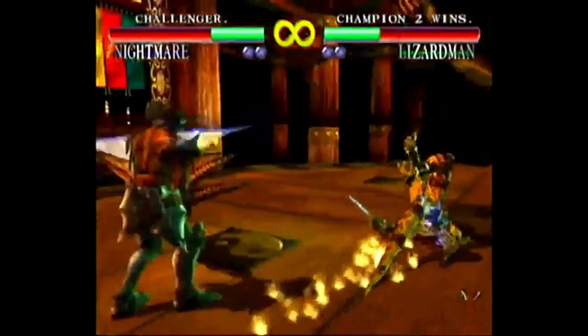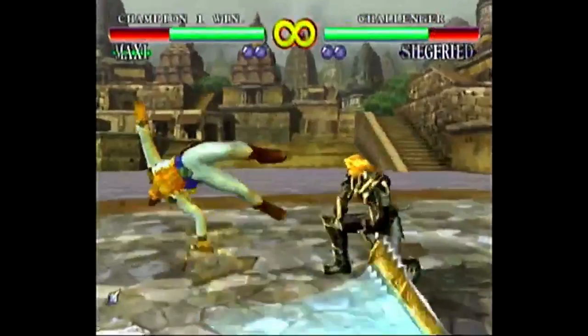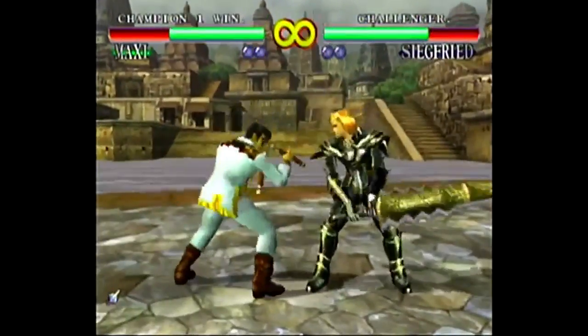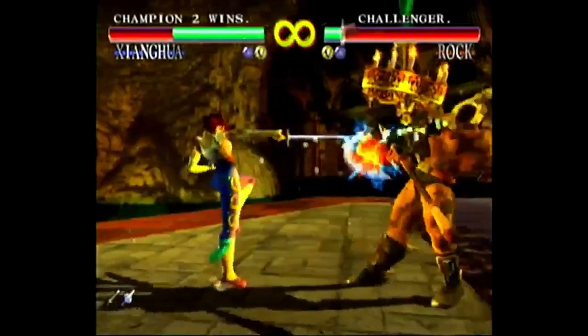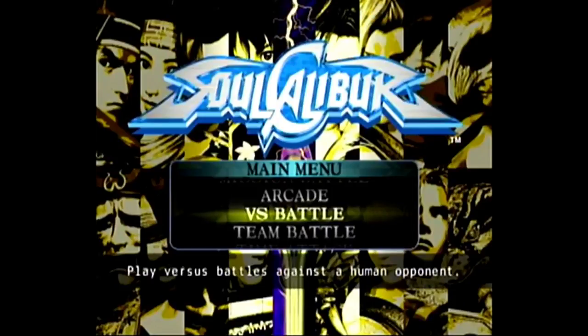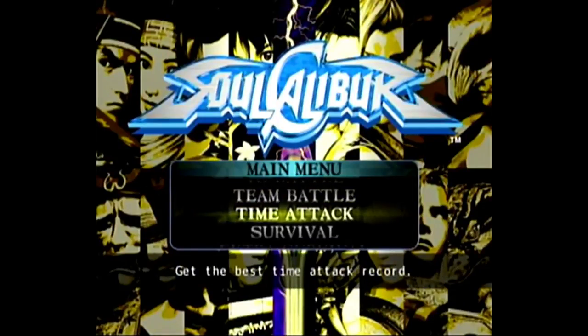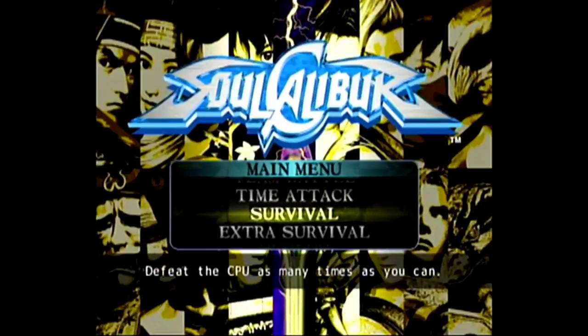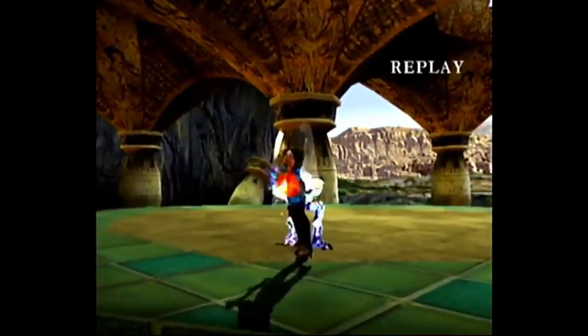As a sequel to Soul Edge, Soul Calibur — a weapons-based fighting game — was originally developed under Namco's System 12 arcade hardware, with all stages fully rendered in 3D along with the characters. Because of the advanced hardware in the Dreamcast, this version improved the graphics over the arcade counterpart, along with the addition of new modes like training, missions, survival, and team battle. Hailed as one of the greatest ports ever, Soul Calibur absolutely delivers.